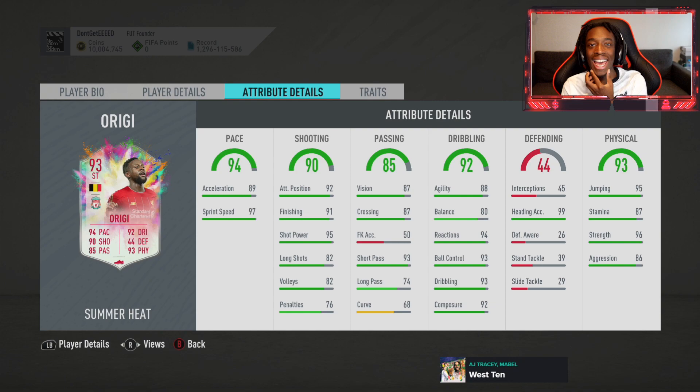So I'm excited to do this SBC. Then we go over to Divock Origi, the man for the big occasions. As Liverpool fans know, he likes to score in the big games, and that secured him a new contract, which you have to say credit to the guy - because at one stage it looked like he was literally going to be out the door. 89 acceleration, not as fast as Wijnaldum which could be questionable.